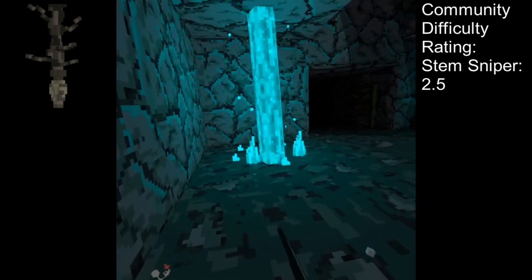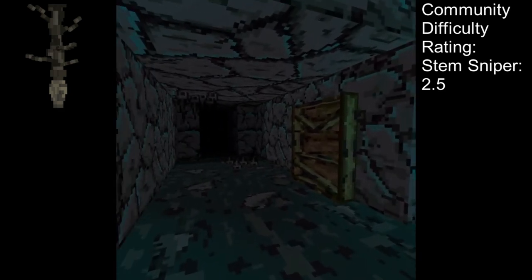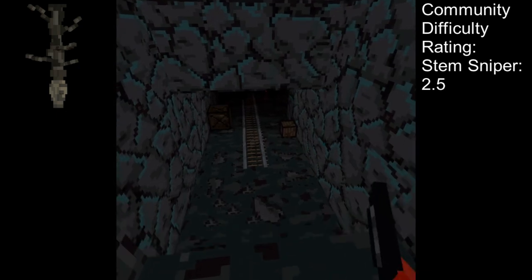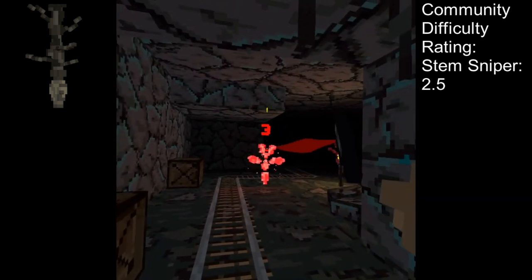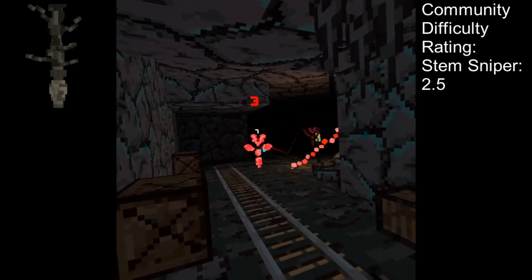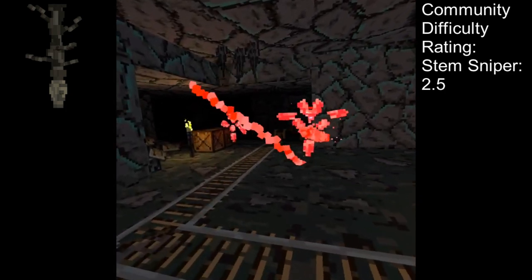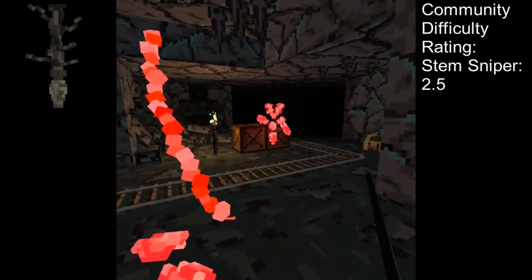Most are within an easy range of a projectile attack, but some longer distance placements lend themselves to defense from your own weapons. Sometimes these plants are hard to detect due to their dark coloring and a small amount of natural camouflage. However, the plants make an additional noise outside of the alert noise that can be heard when they prepare to attack.